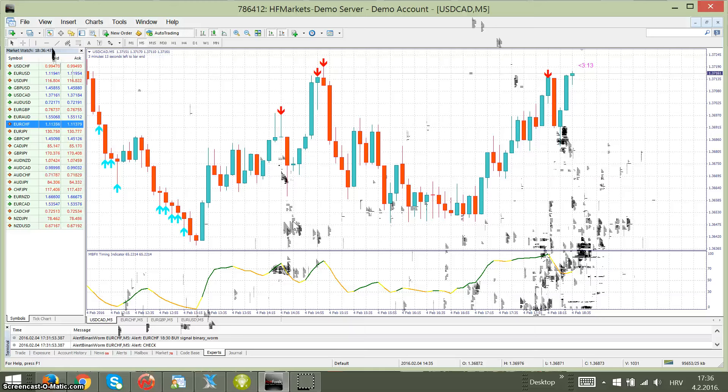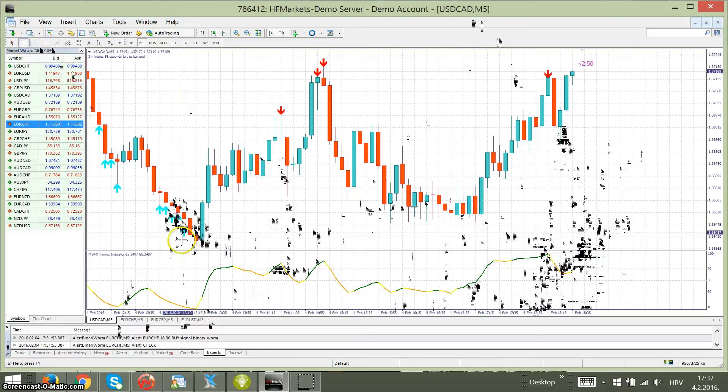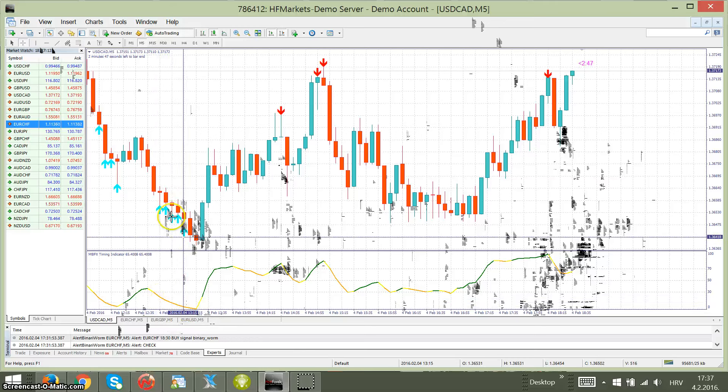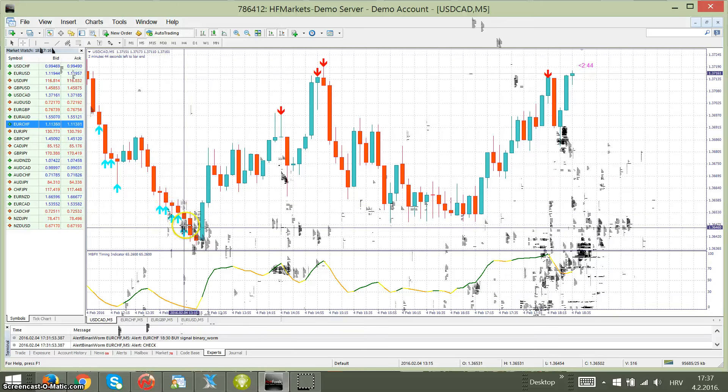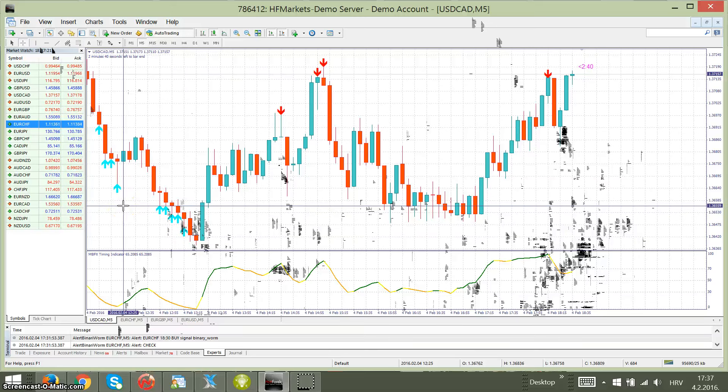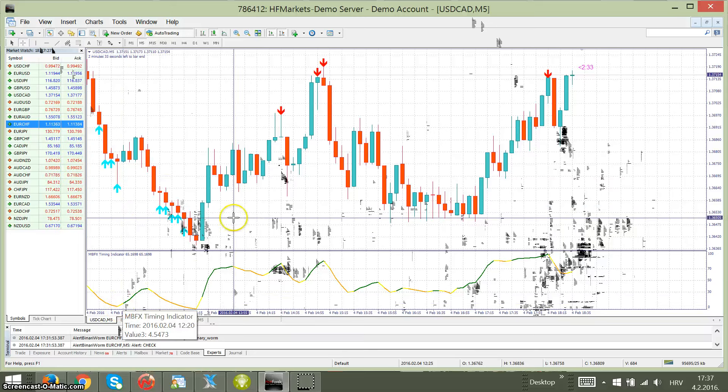Here is another example. You can see one, two, three, four, five arrows but we wouldn't take any trade because it was going down — orange color, down non-stop — and every candle after was red, red, red, red. Why take a trade there? Here the next candle is blue and it is going up to green.